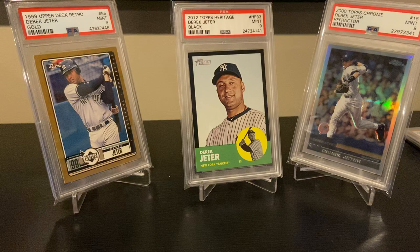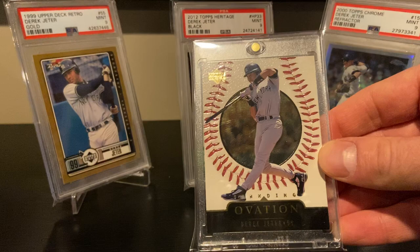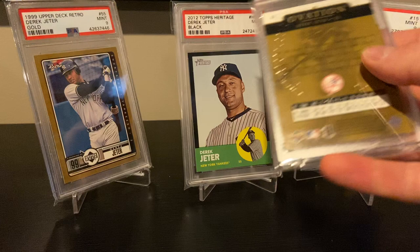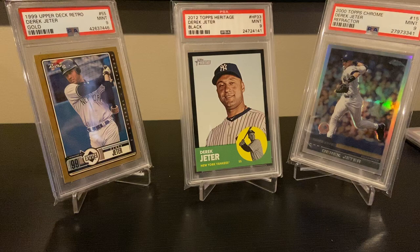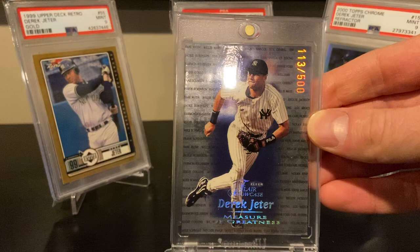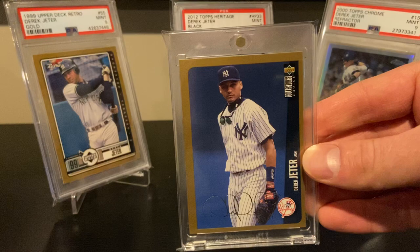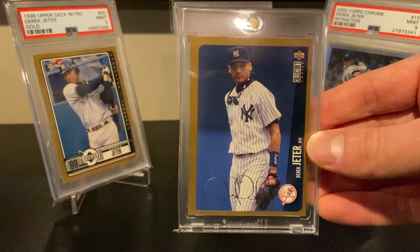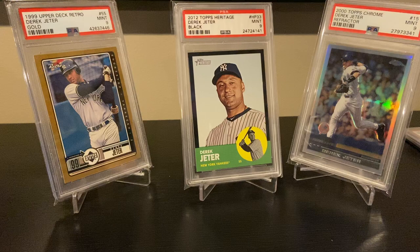I think Jeter cards are only going to increase in popularity. This will be kind of a longer video — I have quite a few more Jeter cards to show off, so hopefully you're being entertained. This is the Ovation Standing Ovation insert — the background is kind of a gold parallel, serial numbered to 500. These are somewhat tough; the '01 version is even tougher. Here's '99 Flair Measures of Greatness — nice insert, serial numbered to 500, just a classic design.